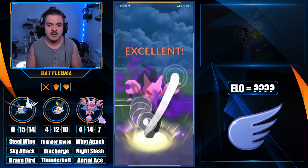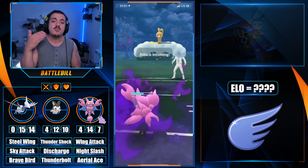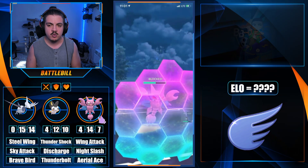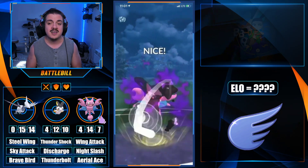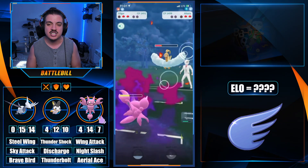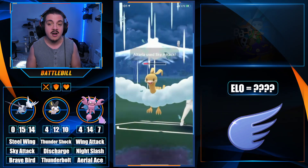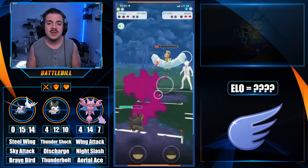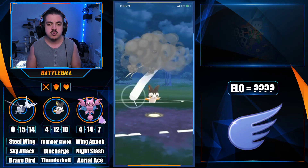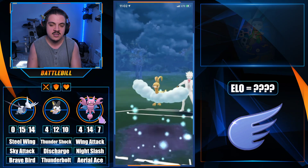Keeping Emulga alive ends up paying dividends because it's able to deal chip damage against Altaria, throwing some Night Slashes. Our opponent shields the first one — a bit of a mistake — because now we've boosted on the next one. Wing Attacks are adding up and we shield the Sky Attack. Because we've boosted, we chunk away at Altaria not just with Night Slashes but with fast move damage. We get their second shield, and all that shield pressure allows Emulga to come in comfortably. A Thunderbolt takes out the Altaria and we get the win.